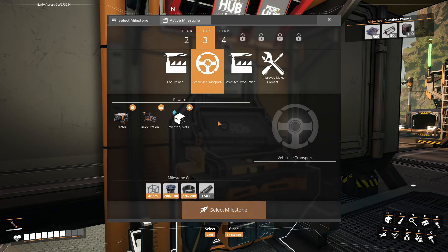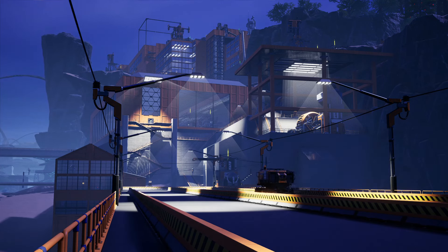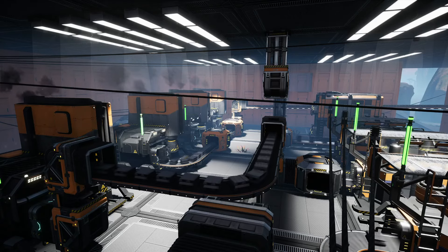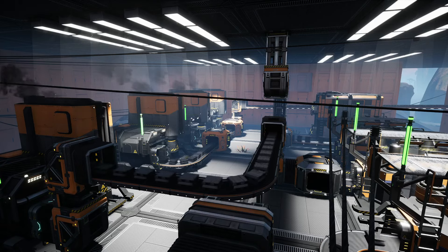We have vehicle transport, which is going to allow us to build our highways that we talked about in our first episode, where we begin to connect all the resources spread out in the grasslands and get everything into one place. And then our last main feature is basic steel production, which is going to be our steel beams, steel pipes, and everything we're going to need to move into Mark III belts.